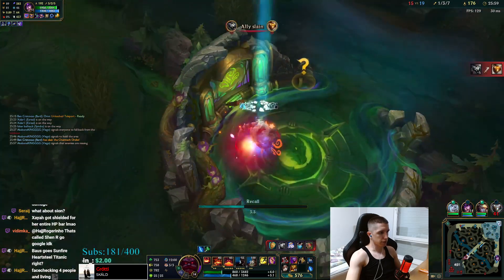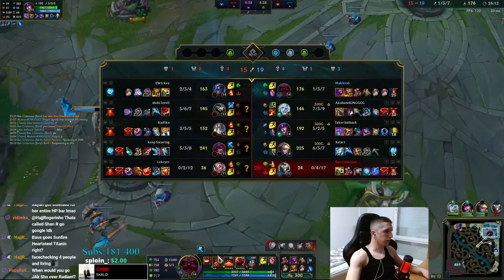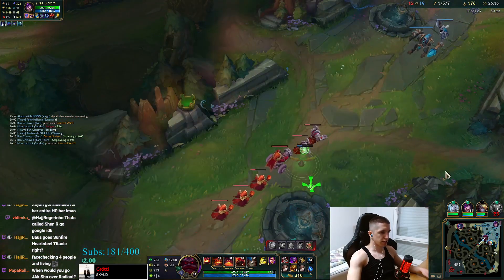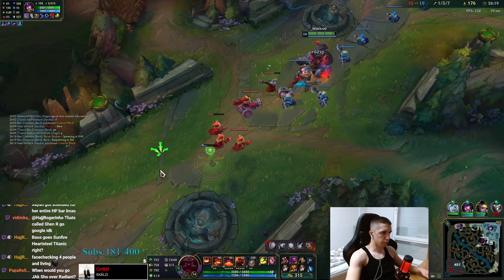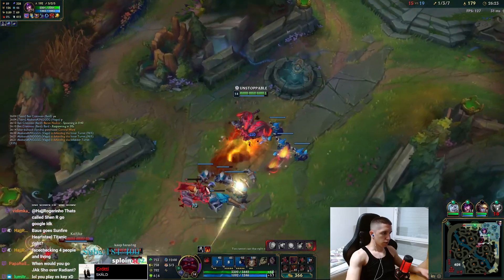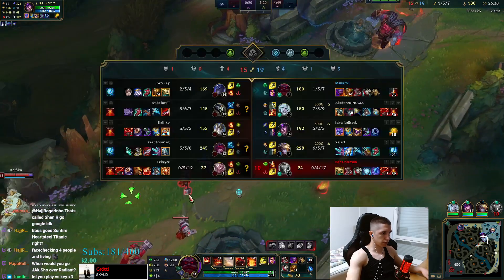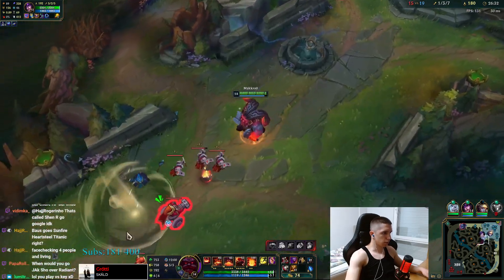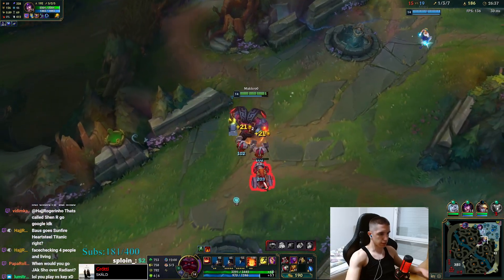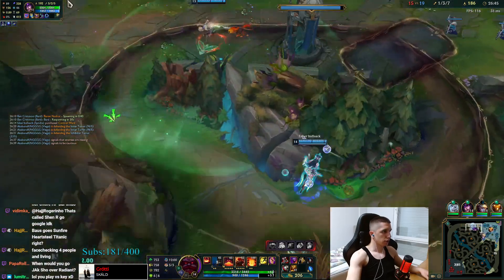Even though I've inted, the comp is too good to fail. When would you go Yaksha over Radiant? When fights are slow and you don't need instant tankiness or peeling for your team. This game they don't have tank killers so it's fine. I'm gonna go Gargoyle now — I already got the Wardens passive, I don't want anything else. I can face check — no one kills me.